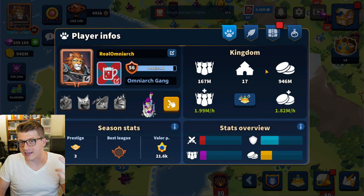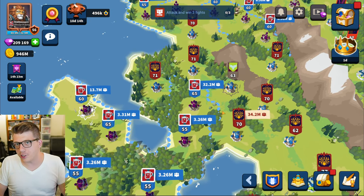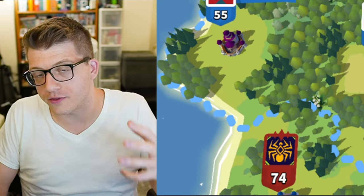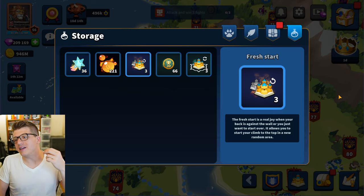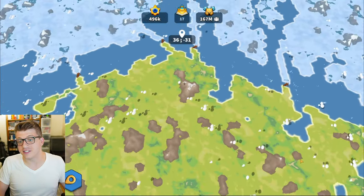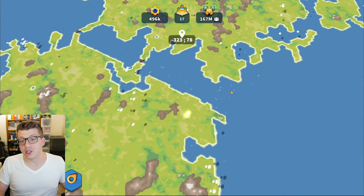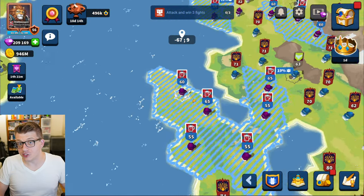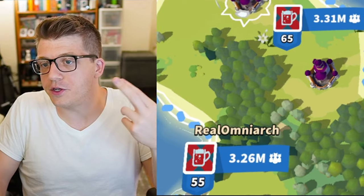Tip seven: if you find that everyone nearby is just too powerful and you can't break out of your corner, you can use an item called Fresh Start. This allows you to essentially start over in another section of the map. The season map is literally massive — it keeps loading as you scroll. With Fresh Start you relocate elsewhere and hopefully land next to players that are easier to defeat.